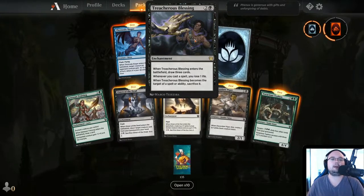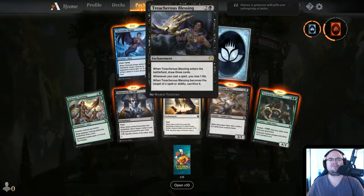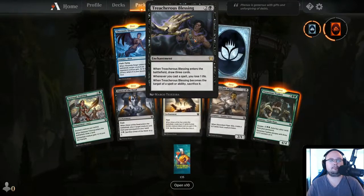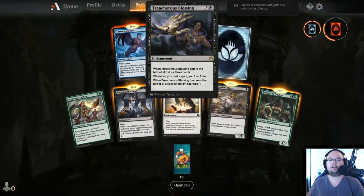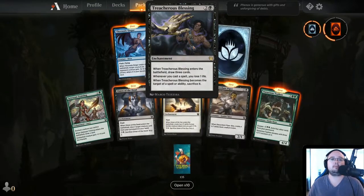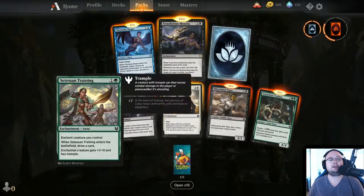Treacherous Blessing — 3 mana enchantment. When it enters the battlefield you draw 3 cards. Whenever you cast a spell, you lose 1 life. When Treacherous Blessing becomes the target of a spell or ability, sacrifice it — so you can kill this off yourself quite easily. If you're playing a deck that can heal a lot it's not a problem, though maybe not the best card draw. It is 3 cards for 3 mana though, which is kind of good.